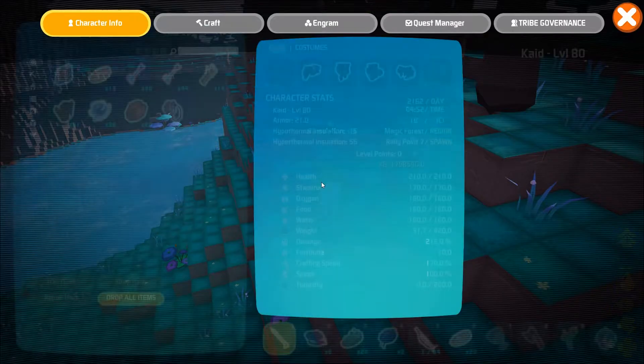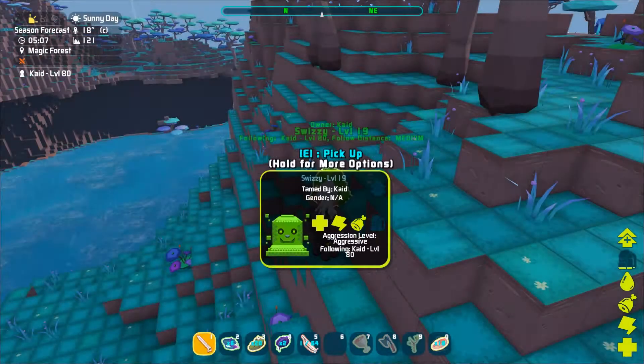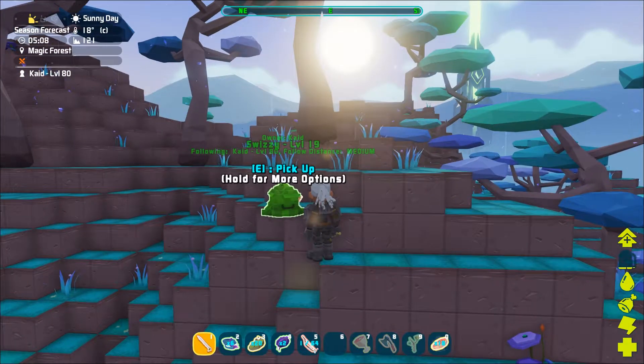You can tame slimes, and to do so you'll want to drop some raw meat in your last slot. Once your slime has been tamed, you can now freely place it on your head and get back to exploring.